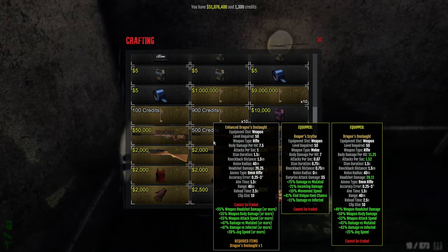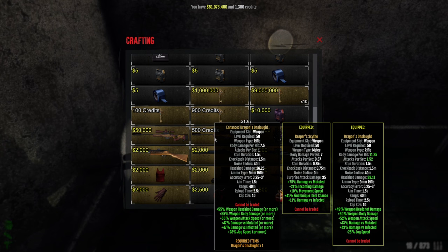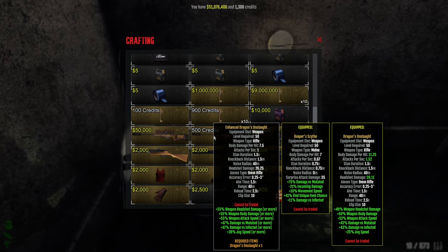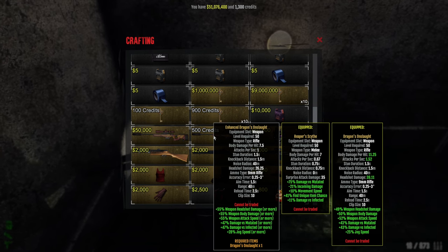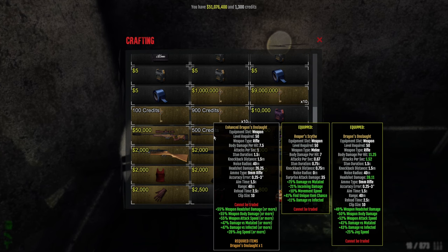For the enhanced Dragon Onslaught, you first need to craft one and then you can upgrade and enhance it for credits. The maximum stats for the enhanced version, I know for a fact, are: 61 headshot, 61 body damage, 61 attack speed, 55 mutated, 55 infected, and 31 jog speed.